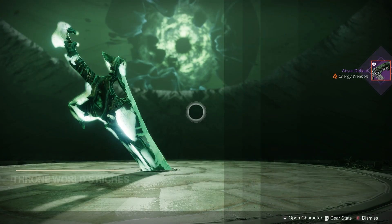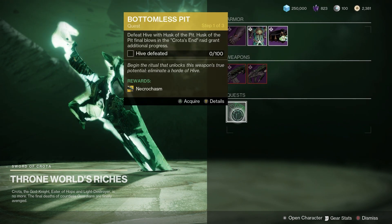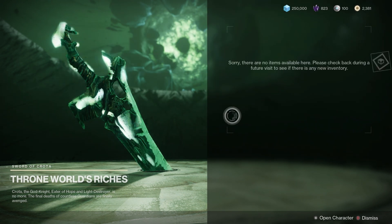This weapon is also craftable. If you get five red borders of the weapon and extract the Deep Sight, you can craft your very own Abyss Defiant at the Enclave on Savathun's Throne World.